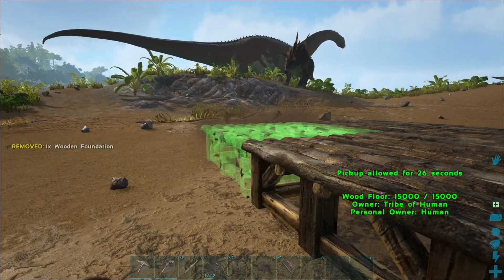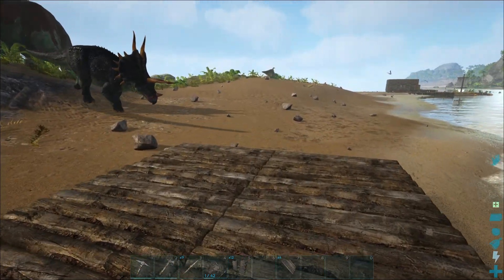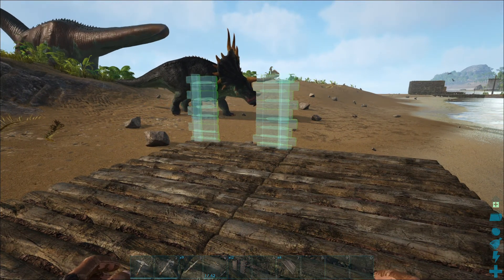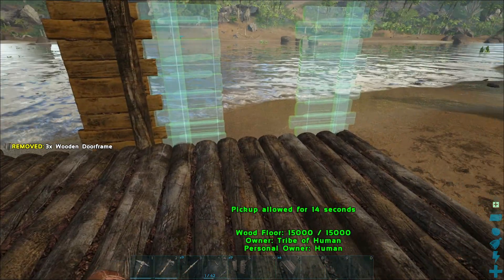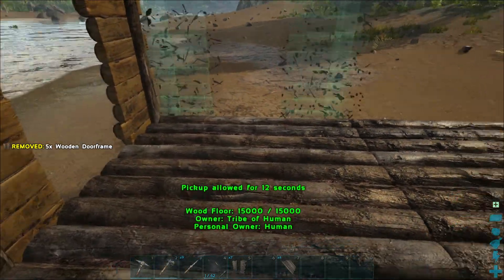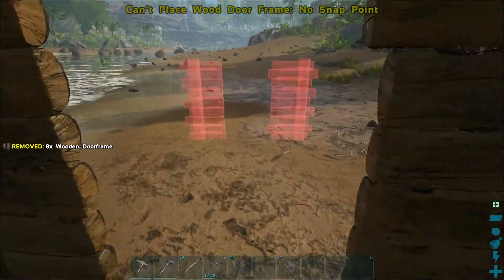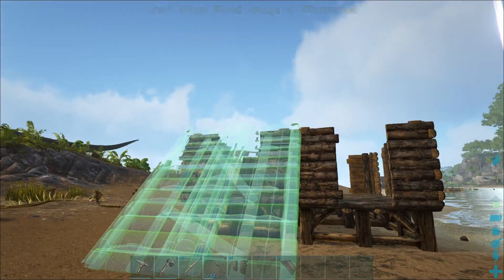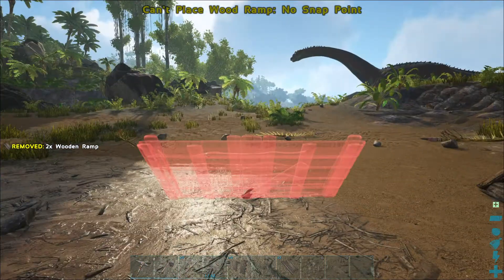If you guys are new to ARK and you don't know what this trap is, you're about to find out. I'm basically just going to do a two by two and put some walls around the outside - these are doorways so that I can fit through but the dinosaur can't. Just going to put them all the way around like that, and then we're going to put some ramps on the outside - two ramps up there. Very nice.